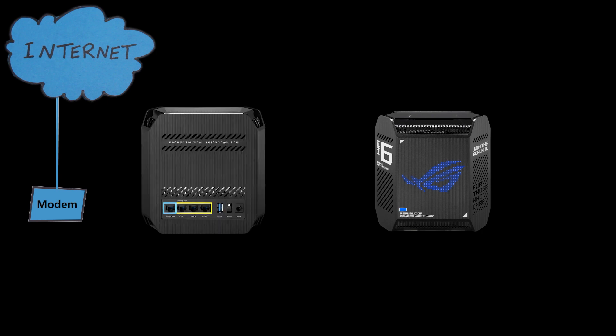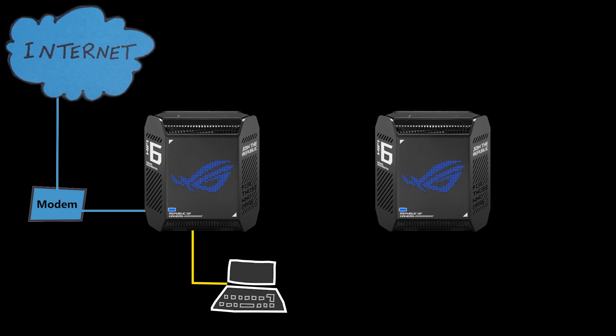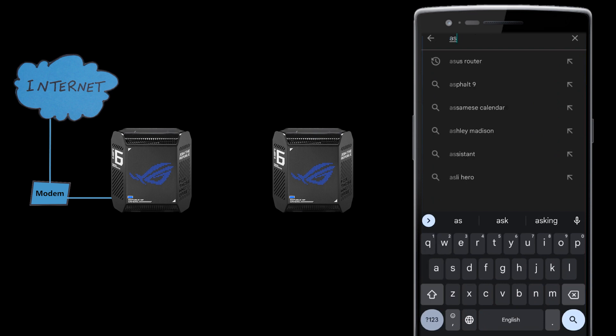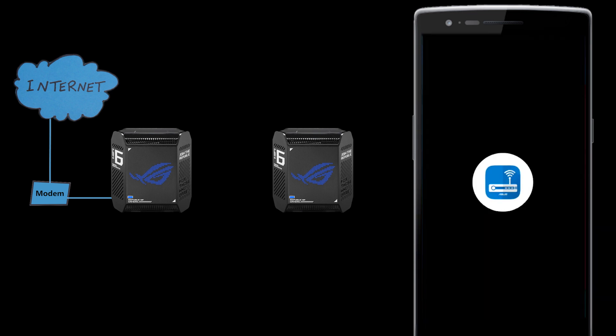Next, using an Ethernet cable, I'm going to connect the WAN port of the main router to the modem. I usually set up wireless routers using a laptop and a wired connection, but here you can also do it using a smartphone, which is really easy. So in this video I'm going to do that. First I need to download the ASUS Router app, which is available for Android and iOS, then open it and set up a new router.